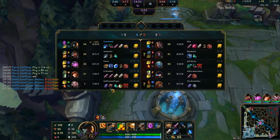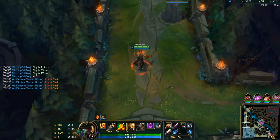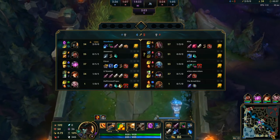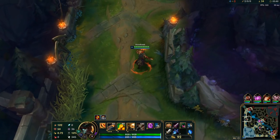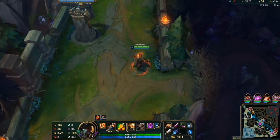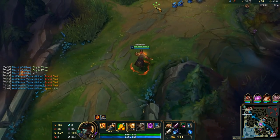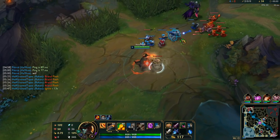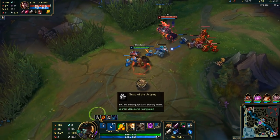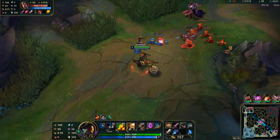I'd rather save my TP for roaming anyway, especially since on patch 10.6 at the time of this recording, TP buffs are live — meaning I can TP bot lane and zoom around and get a kill. But ultimately as GP, you always want to make sure you're not burning your TP unless you absolutely have to. Because there are a lot of matchups when you're playing GP that with one kill or one death by the jungler can just roll you. One of those is Darius. So TP helps to negate or lessen that effect so that there's still hope of recovering.